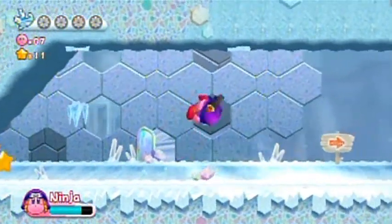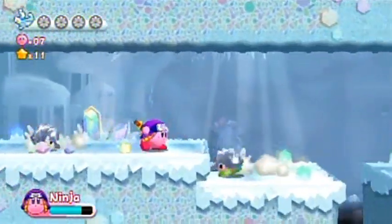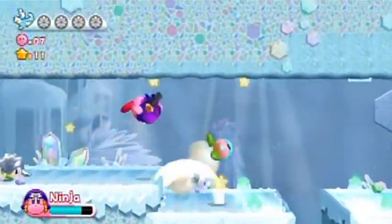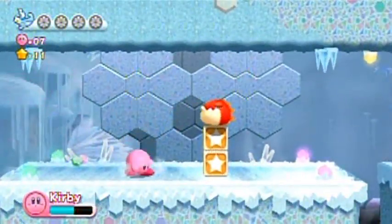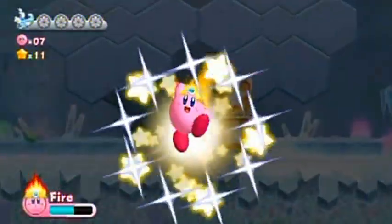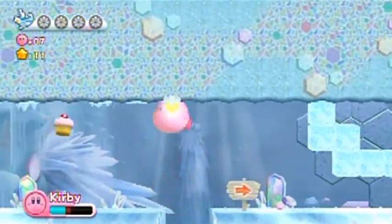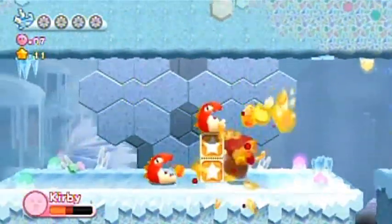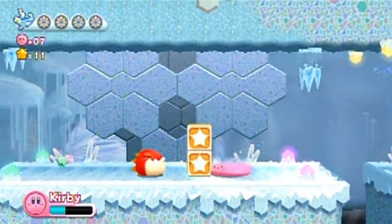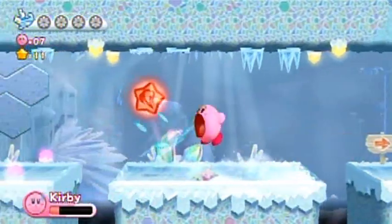Now we're going deep in this cave — it's getting spooky. There are some icicles to look out for. I didn't see any energy spheres on my way here, which was either a good or bad thing depending on whether I missed some. I just wanted to show how much life energy that cupcake recovers — that was entirely purposeful. Dang it.